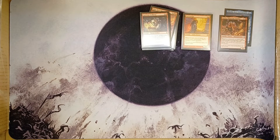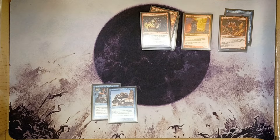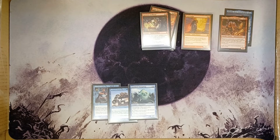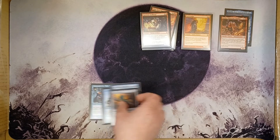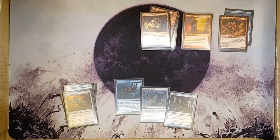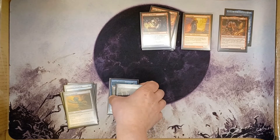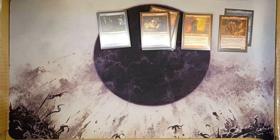Next, we need to turn some of these creatures into pirates. Imagecrafter taps to give a creature the type of your choice until end of turn. Unnatural Selection pays one mana to give a creature the type of your choice. Amoeboid Changeling taps to give target creature all types until end of turn. Runed Stalactite is an equipment that gives a creature every creature type. We also have static effects: Arcane Adaptation, Maskwood Nexus, and Xenograft all sit on the battlefield and say creatures we control are pirates.